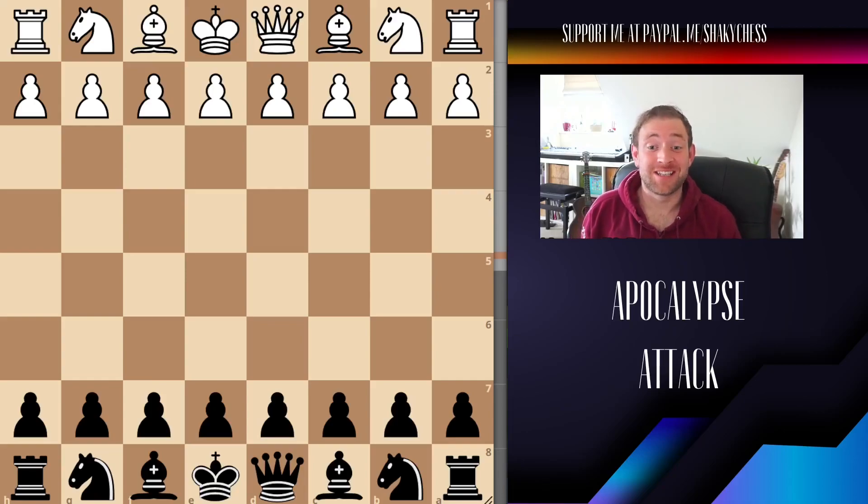I've literally just finished a game of chess. It was an E4 opening — I was black, I did the Caro-Kann, and by move 4 you made a move which really made me stop and think. It turns out this is called the Apocalypse Attack. This is a variation within the Caro-Kann — not something I've really come across too often.